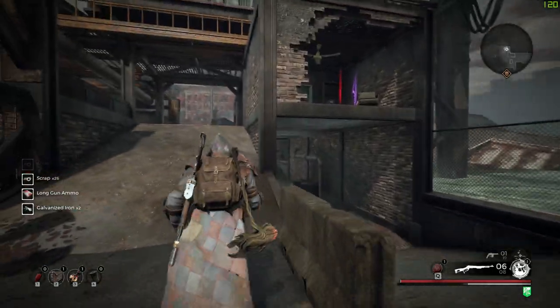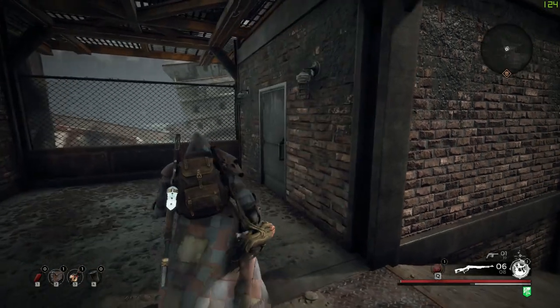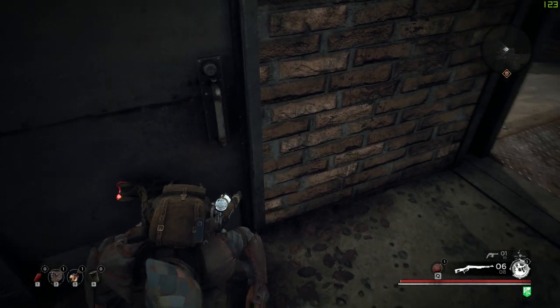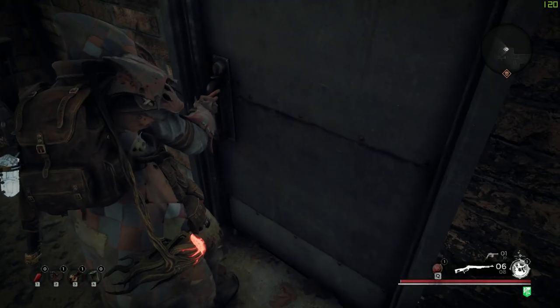After both Liz die in Land's End and you're left without a key, find the locked door. Crouch and turn around so that your back is facing the door. Move the camera so that you can see the door, but don't move your character. Now just spam the door open key or button on your controller until the door opens.